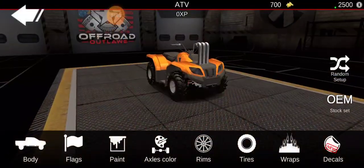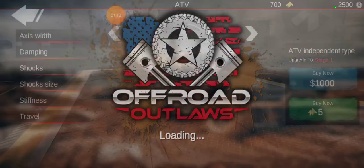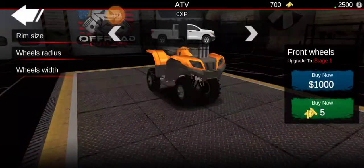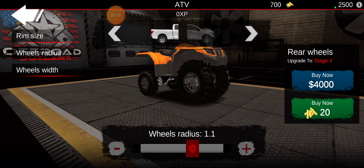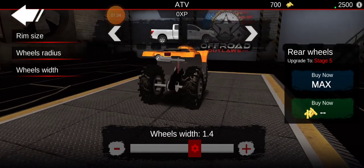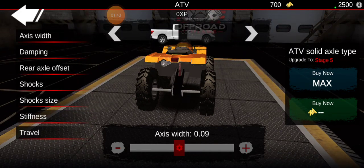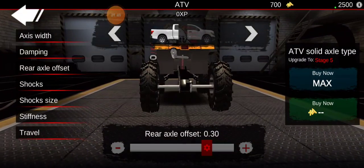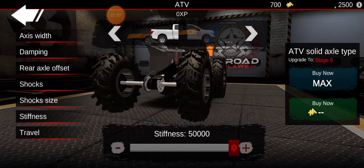Metallic black doesn't look too bad. Alright, travel stiffness — let's see how big we can make the tires. We can definitely make them a little bigger than I thought; radius all the way up. Let's do about 1.5, same as the front. Bring out the rear axle width, make that about even — perfect. I just realized this thing is chain driven. In real life, mine isn't chain driven.